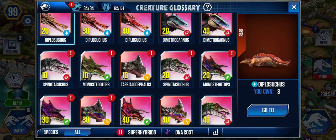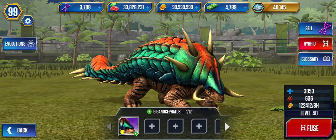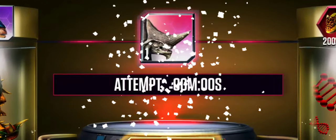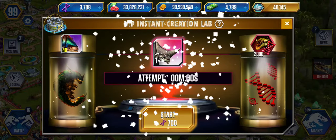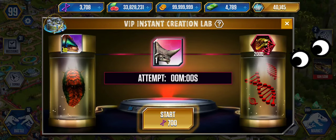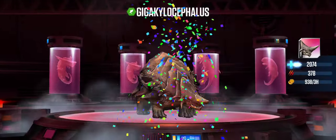We have everybody here but there's one guy missing. Should we get this guy? Yeah, I'm going to get him — instant fuse again! Here is my new super hybrid. It looks so cool with the red DNA spinning. It's just so satisfying, I can't stop looking at it.